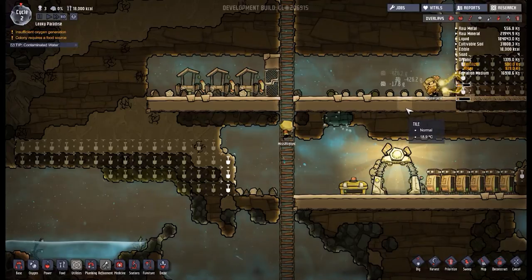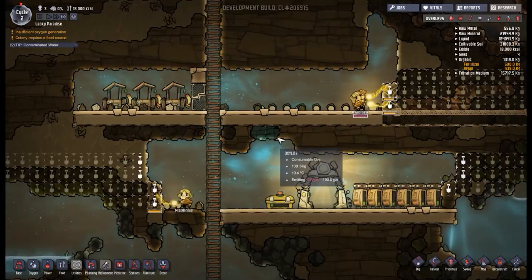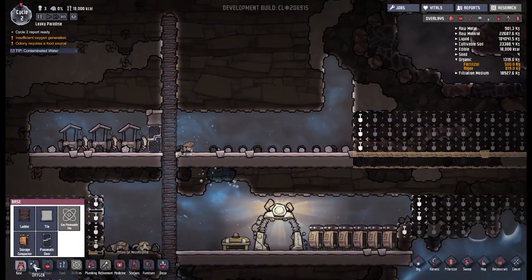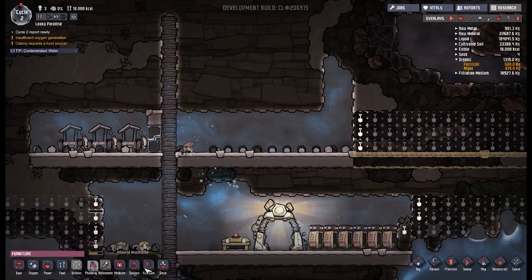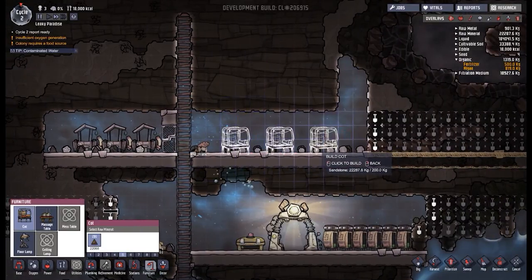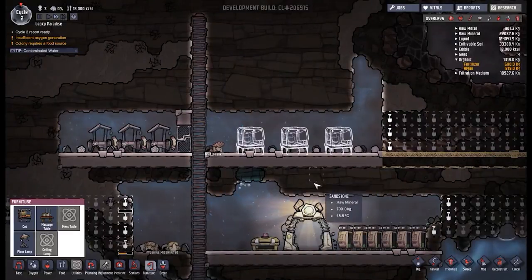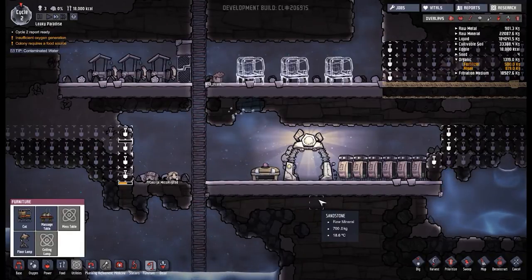They're going around mopping everything up — that's great. We're starting to run out of oxalite, so we're going to have to start thinking about how we produce oxygen. It's nighttime again already — I think I should slow down time. I'm going to start by putting three cots down, pack them in there, and push them up to super high priority so that as soon as daytime comes around these guys wake up and build them.